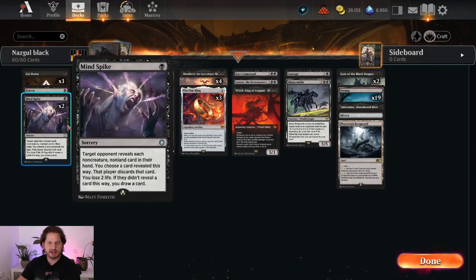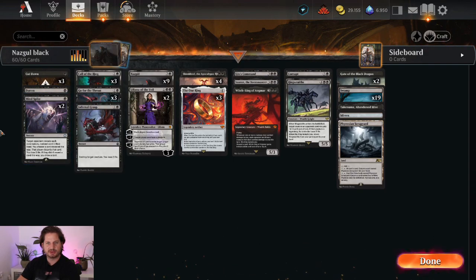That's why I included those cards — to at least deal with the One Ring in a certain way. But if you don't draw into that stuff at the beginning and the opponent drops it on turn 4, the Ring can really outvalue you, so keep that in mind.